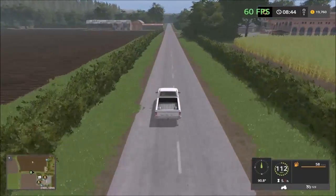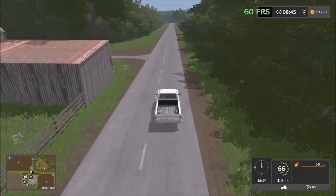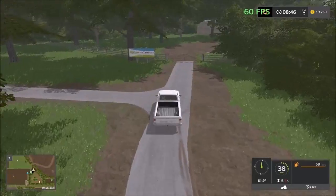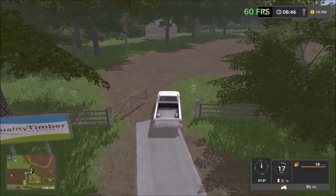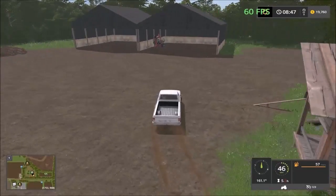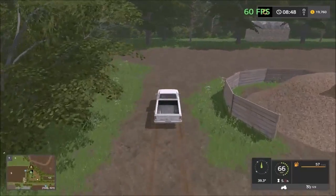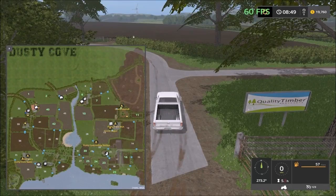This lumber yard is inside the forestry. Up inside this road here I forgot to drive in. Over here we have the lumber yard — sawmill and lumber. The sawmill is here, woodchips are here. Overall a very nice map, nicely designed. This road is the road into the forestry, so we have to head back.